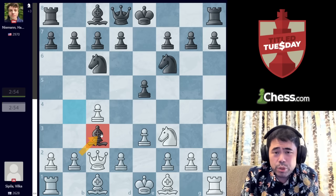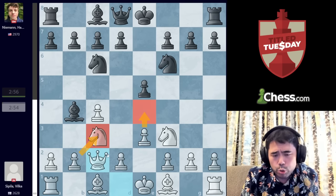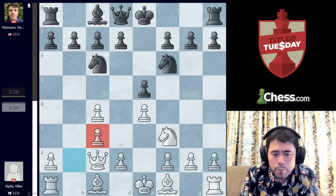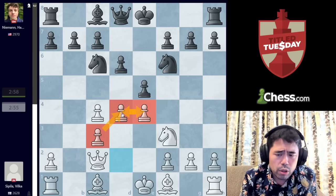B takes C3 is one of the other moves White can play here, but traditionally when White plays these structures, White likes to put the pawn on E4 when capturing towards the center. For example, after E4, Bishop B4, Queen C2, takes, takes — White will play D4 and put a lot of pressure on the center, because you have these two pawns on E4 and D4 which control a lot of squares.